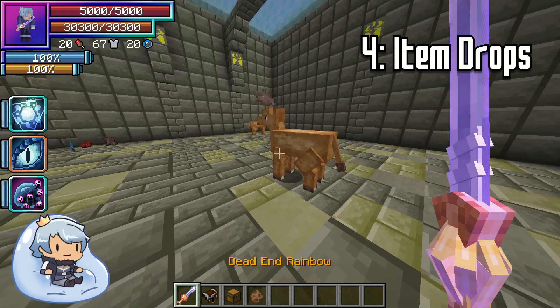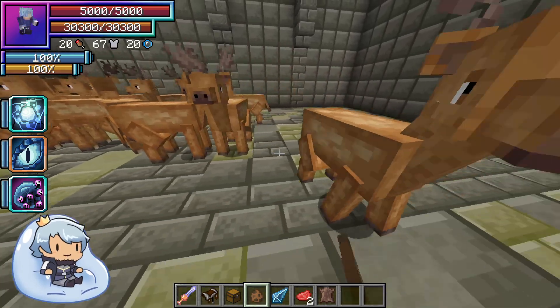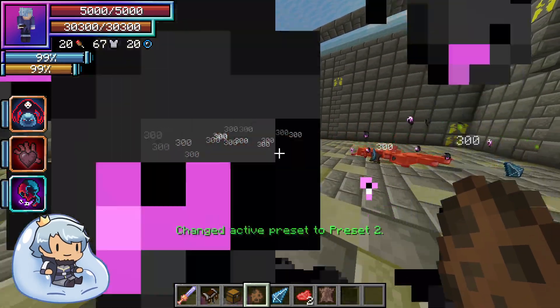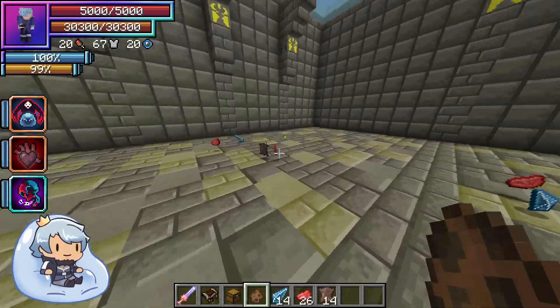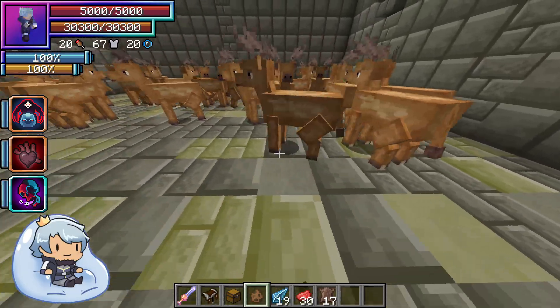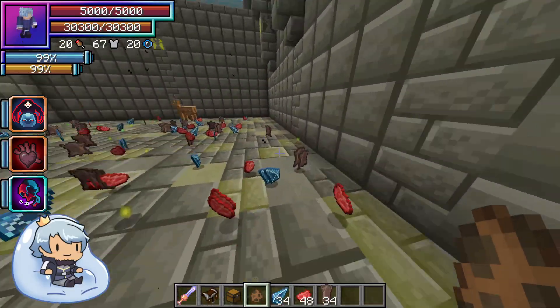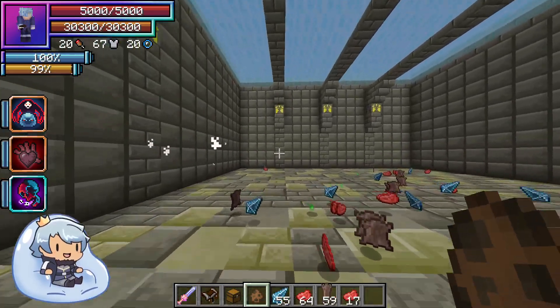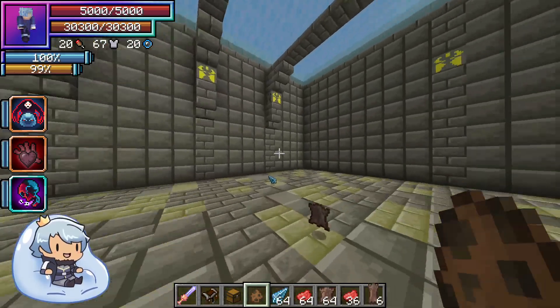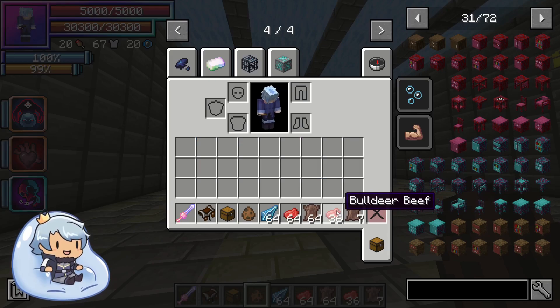Next we're going to go over the drops on this creature. We get low quality magic crystals, bull deer beef, and monster leather D. After spawning and killing multiple waves to double-check, it only drops those three different items.